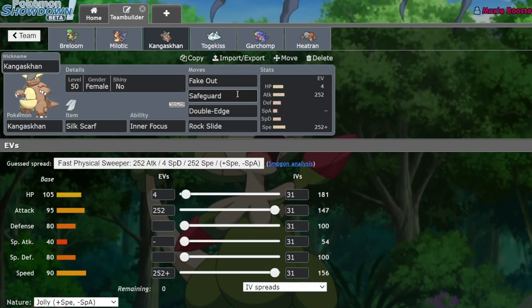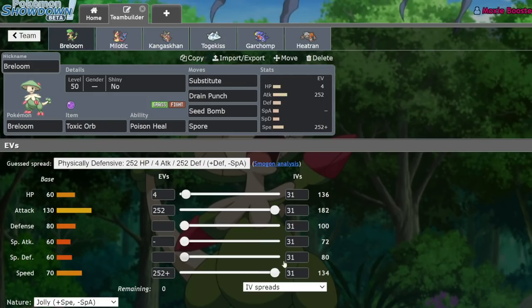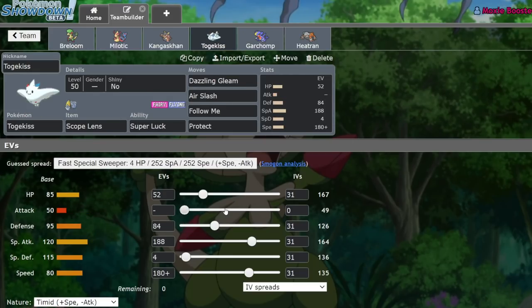Kangaskhan is actually really cool — you're able to just get unflinchable, unintimidatable damage off against a lot of Pokemon. Rock Slide is just there for flinching, really. We have a bulky Skill Swap Togekiss with enough speed to outspeed opposing Breloom at 134-135. The bulk allows us to easily tank a Thunderbolt from opposing Rotom, and also tank Rock Slides from Tyranitar or Garchomp. The special attack just means we always two-shot Garchomp if it's not a crit — but we're Crit Kiss, so we're probably going to crit.